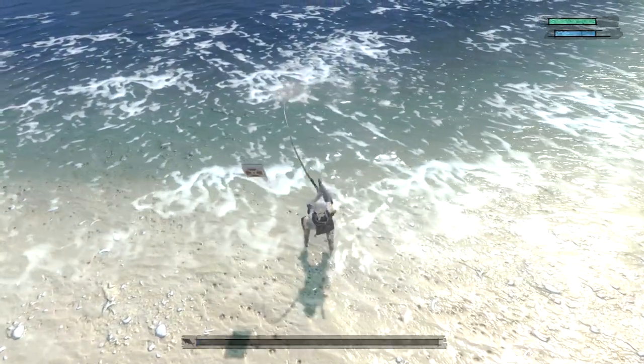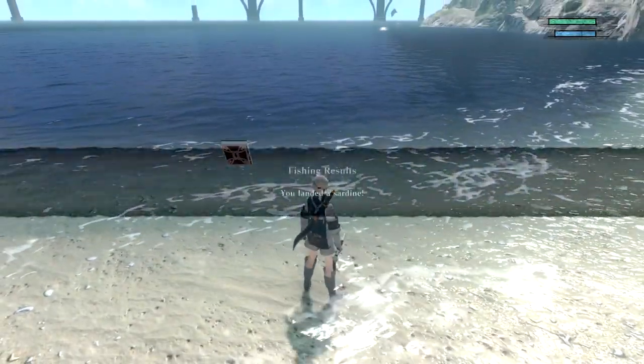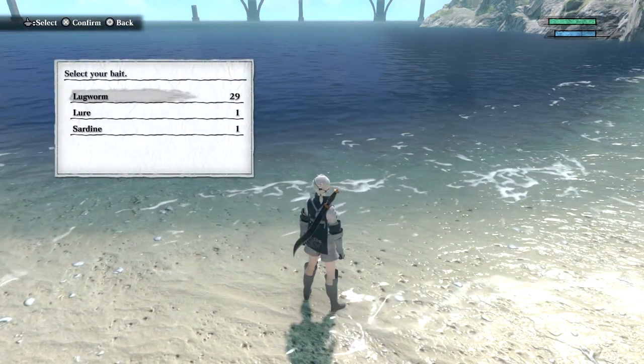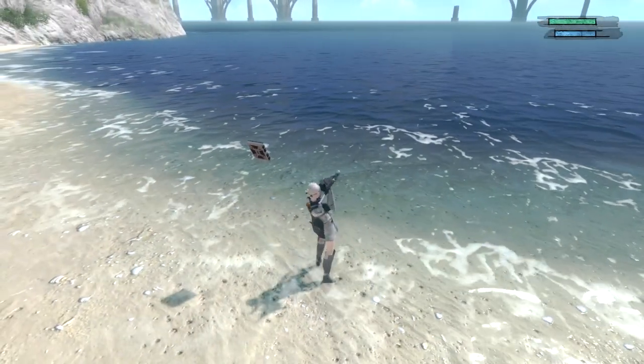Generally the ones that fight a little bit more are the fish you are looking for. So there's one sardine, only 9 more to go. Once you have all 10, you can also see them there because they can be used as bait.